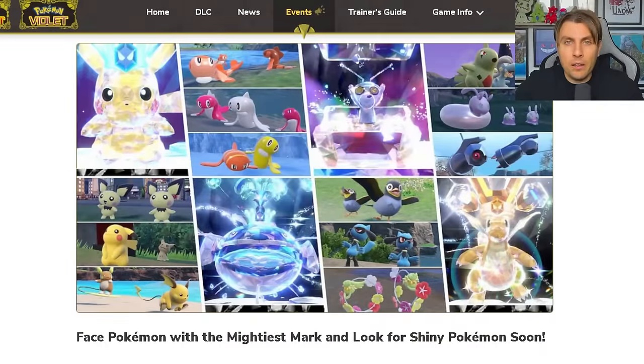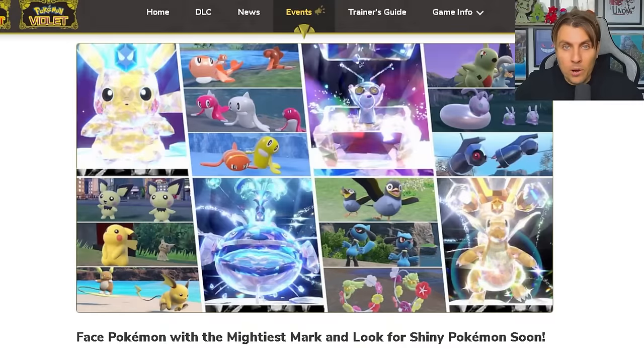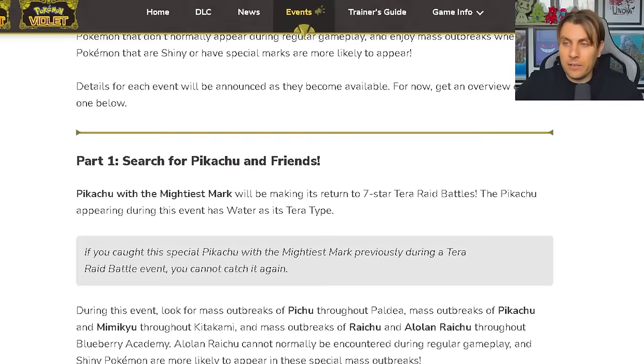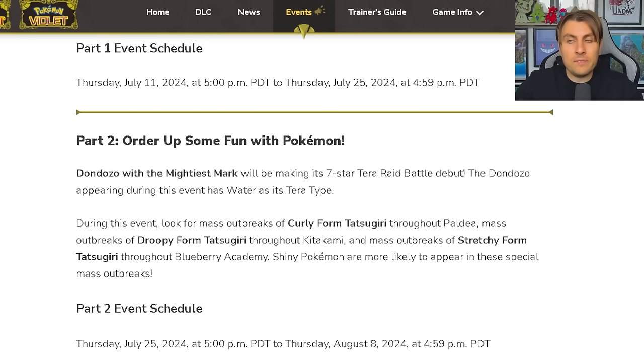As part of the Scarlet and Violet Summer Series, we're about to get into the second event of the summer. We're currently in the middle of the Pikachu-themed outbreaks, but this Thursday we'll be moving over to a brand new debut 7-Star Tera Raid event for Dondozo and the Tatsugiri outbreaks. Dondozo with the Mightiest Mark will be making its 7-Star Tera Raid battle debut. The Dondozo appearing during this event has the Water Tera type. During this event, look for mass outbreaks of curly-formed Tatsugiri throughout Paldea, mass outbreaks of droopy-formed Tatsugiri through Kitakami, and mass outbreaks of stretchy-formed Tatsugiri through the Blueberry Academy.